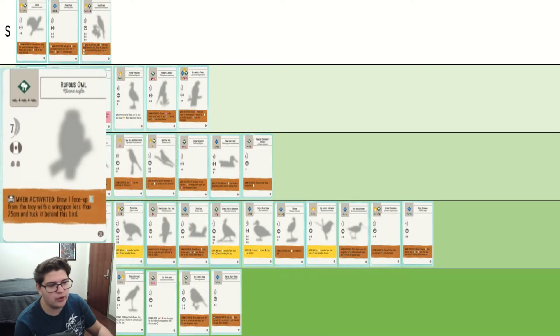Rufous Owl — it's seven points, so it is at least a little bit useful late game. The power is also consistent, which means you can pretty consistently get at least one victory point from it. So it's solid, I guess.